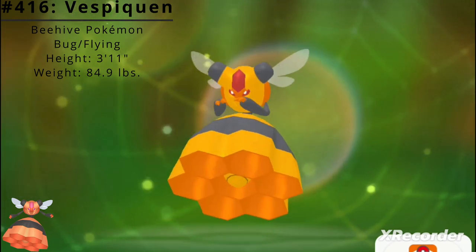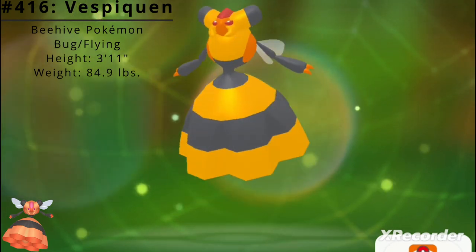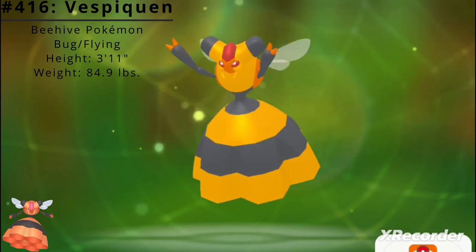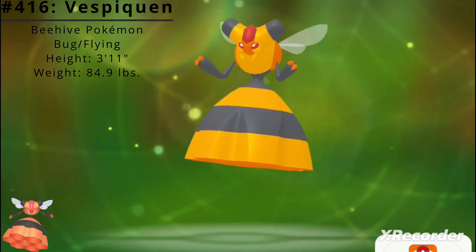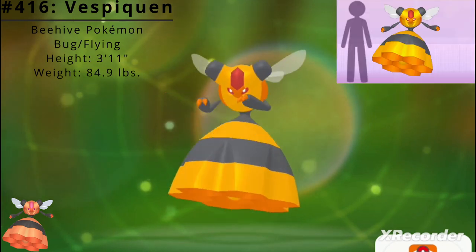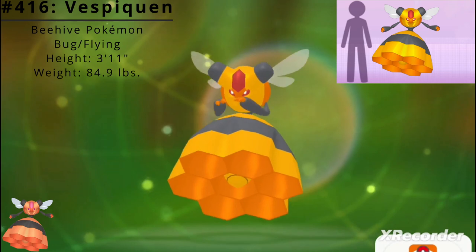It houses its colony and cells in its body and releases various pheromones to make those grubs do its bidding. Its abdomen is a honeycomb for grubs, and it raises its grubs on honey collected by Combee. Vespiquen has a height of 3 feet 11 inches and a weight of 84.9 pounds.